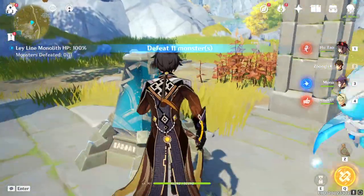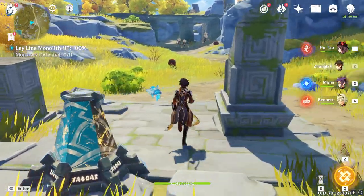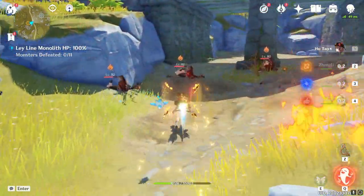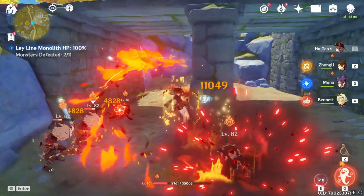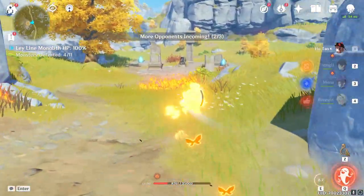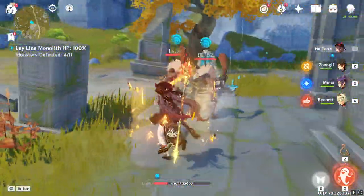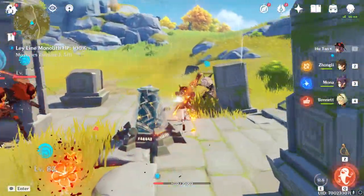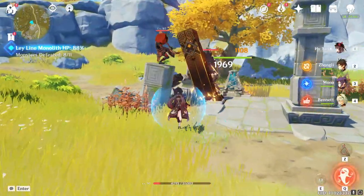Hu Tao had Noblesse Oblige at first so her burst has been suffering a little bit, but I still prefer her normal and charged attacks doing a lot of damage. She also has too much HP right now, which actually hurts her damage, so we need to do something about that. How does she do without a Zhongli shield? 26k charged attack — not bad! There's some water for easy vaporize too, which is cool.